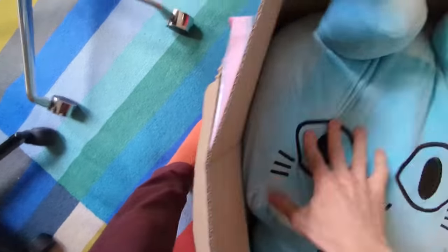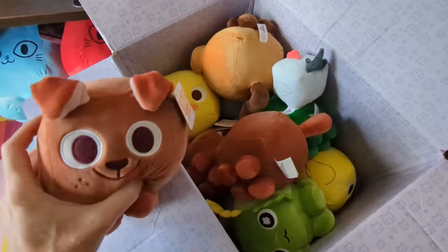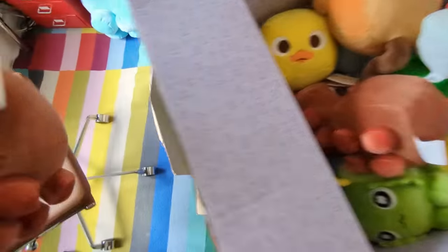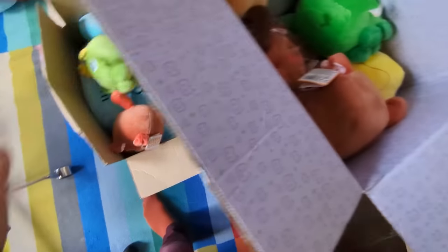This box is rubbish — it's flexing at the side — but we can still squash some more things in there. Let me get some smaller plushies. He's probably not got any plushies, so I'm going to give him a dog. Let's chuck a dog in there. Duckies — I've got loads of duckies — let's chuck a ducky in. Do you think he'll want a huge lucky? Yeah, let me get rid of a huge lucky as well.